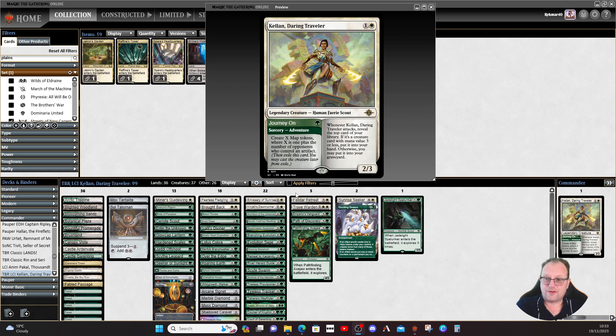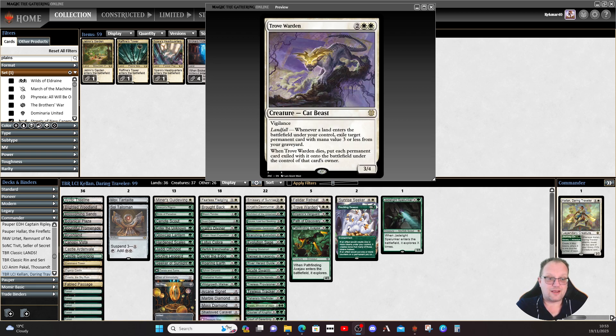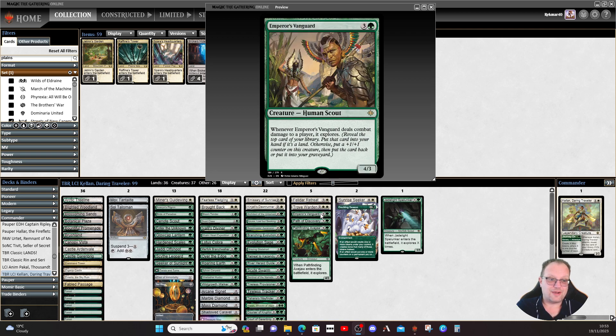Cartographer's Companion enters the battlefield and gives you a map token. All of these creatures are things we can target with Kellen when we attack. Overall there are about eight cards that cost over three mana. Felidar Retreat gives us more creatures if we need them or puts plus one/plus one counters on everyone and gives vigilance. Trove Warden lets something come back from our graveyard — whenever a land enters the battlefield under your control, exile a target permanent card with mana value three or less from your graveyard. When Trove Warden dies, each exiled card returns to the battlefield.